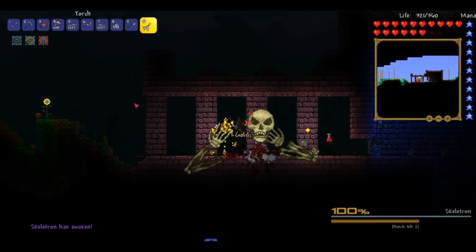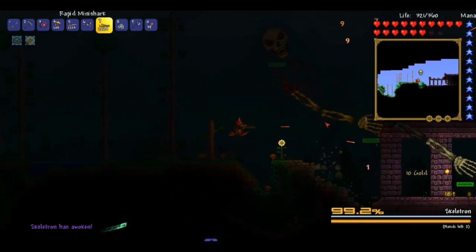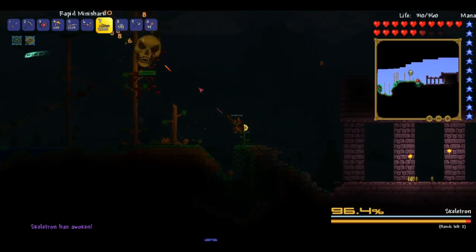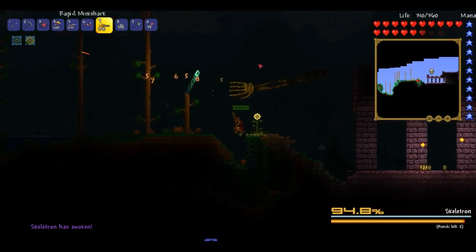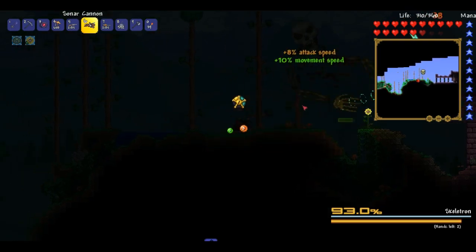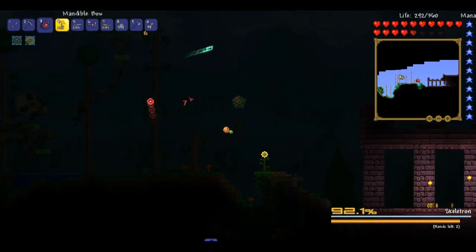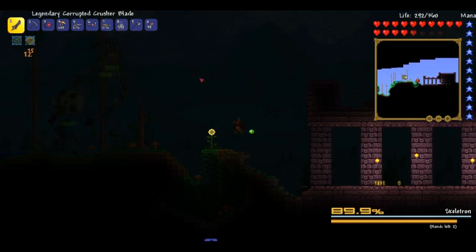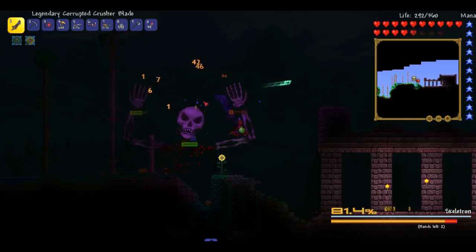Let's just do it. He does do quite a lot of damage. I need to just stay away from his hand. It's not good, it's not good. We're not ready for this. Or are we? Why don't I just use our sword? That's better. I think we've got a chance here. Come here with that hand — we got it! Now let's get the other hand.